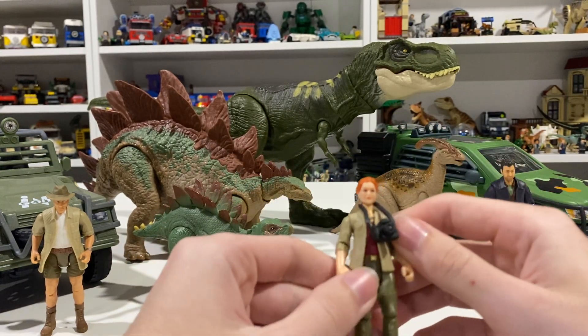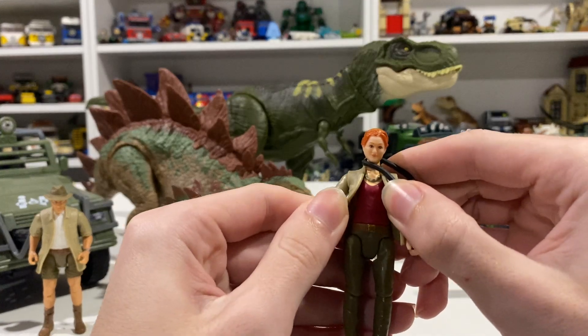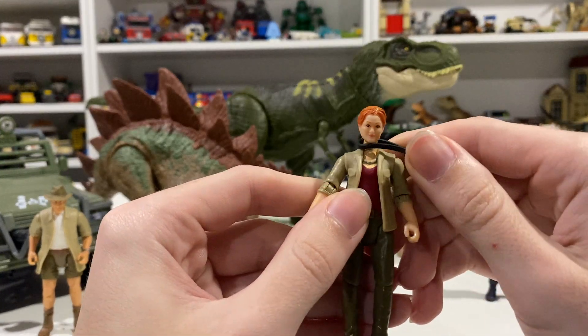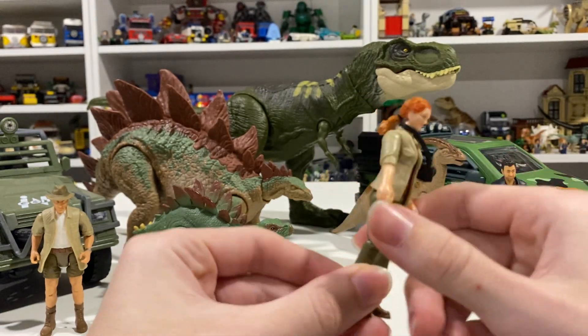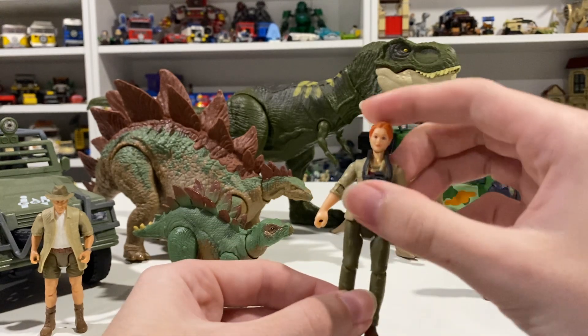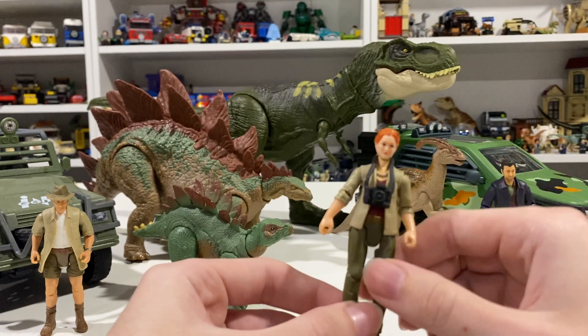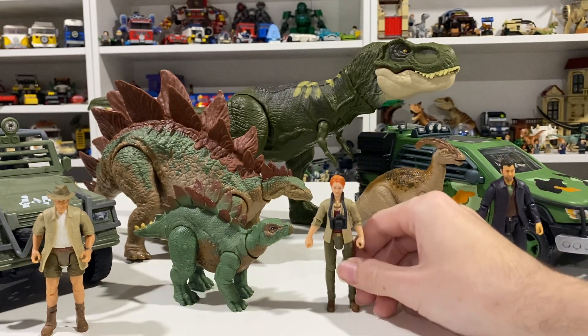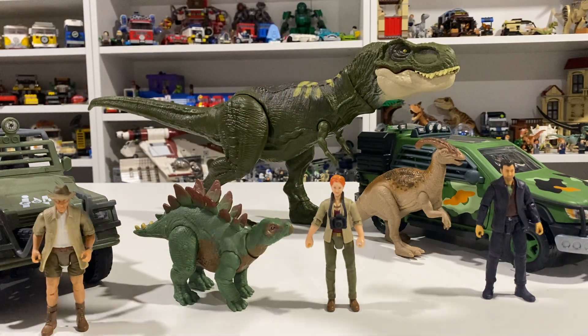The second best part is Sarah, who has full paint detail. You can see a little necklace painted, the shirt's painted, belt buckle and everything, and some great details with the outfit as well. This set also comes with a little camera, which is a nice nod to not only the movie but the original Kenner figure from 1997. I thought that was pretty cool.